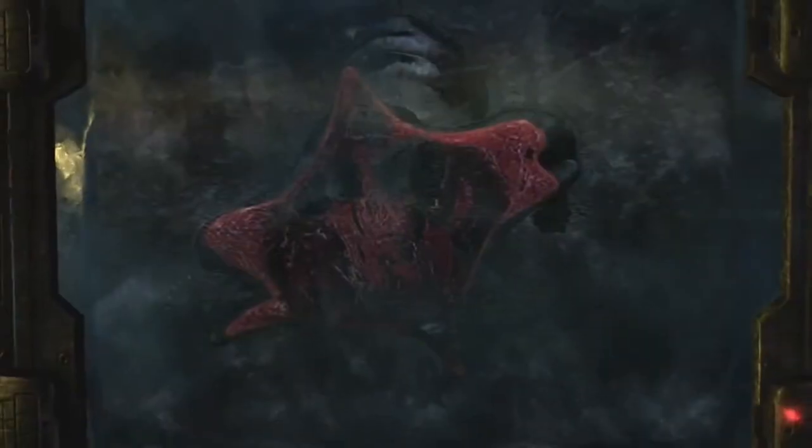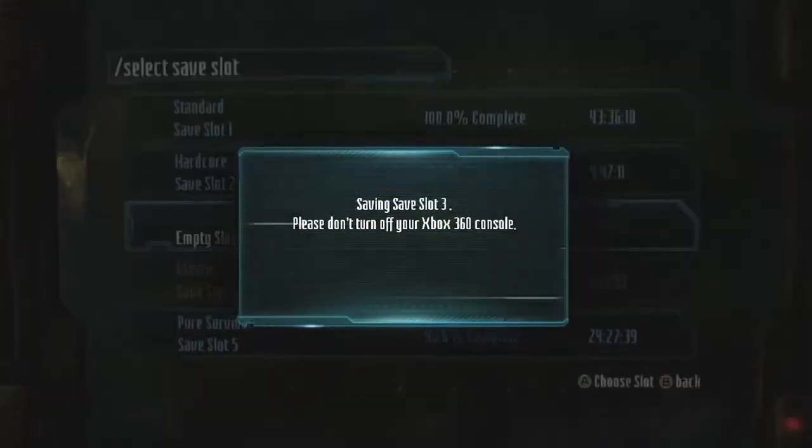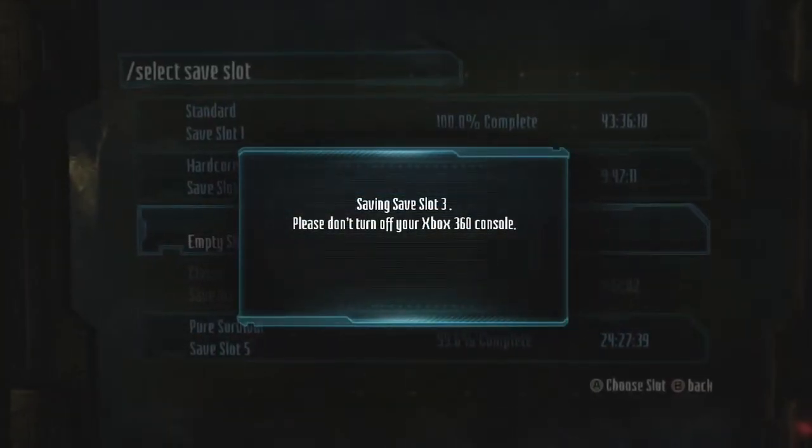Hardcore is set to hard mode, which isn't too difficult in Dead Space 3, but the problem is if you die you have to go right back to the beginning and it deletes your progress for that save slot.